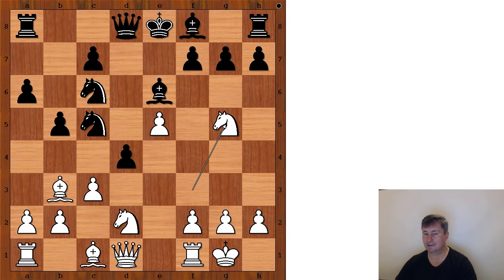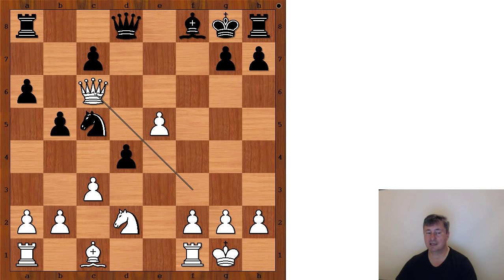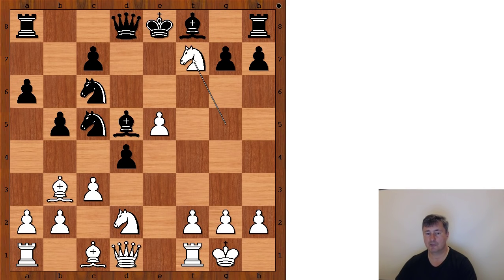To avoid that, Mamedyarov played bishop to d5. White to move, and now comes another surprise: knight takes pawn on f7. King takes knight. If bishop takes on f7, bishop takes bishop check, king takes on f7, queen to f3 check, king to g8, queen takes knight on c6. So we have king takes on f7, queen to f3 check.